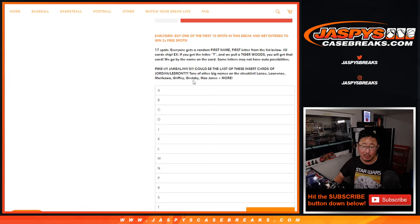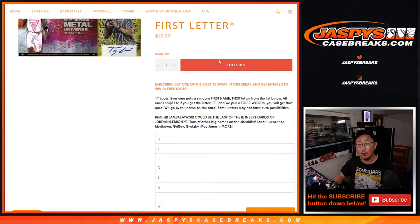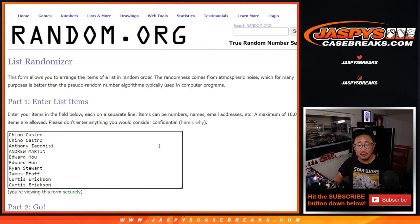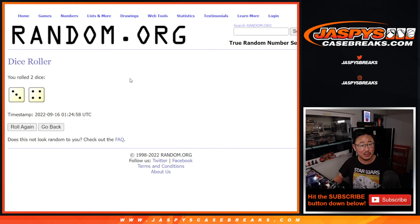First letter of their first name is what we're going by right here. There's all the letters right there. Also, if you're one of the 10 spots per purchase, you have a chance at extra spots. Let's do that randomizer right now. Here's the first 10, and then we'll do a different dice roll for the letters. But this is for the early bird spots.